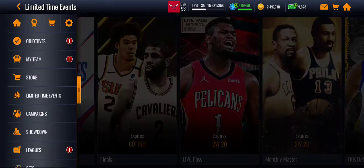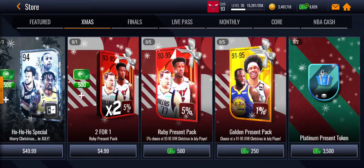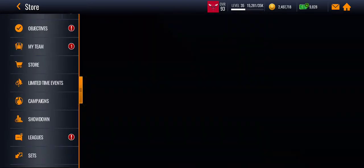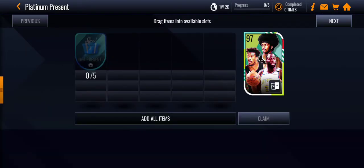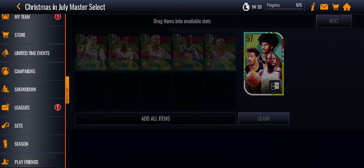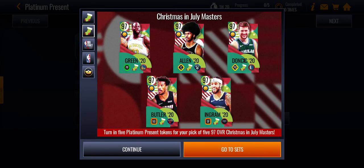In the store you can buy some presents — maybe use some cash to buy more. This gives you coins. Put the platinum presents in here for the 97-overall players. Most free-to-play players would just do this set with five Finals presents. The player matches are all very good.